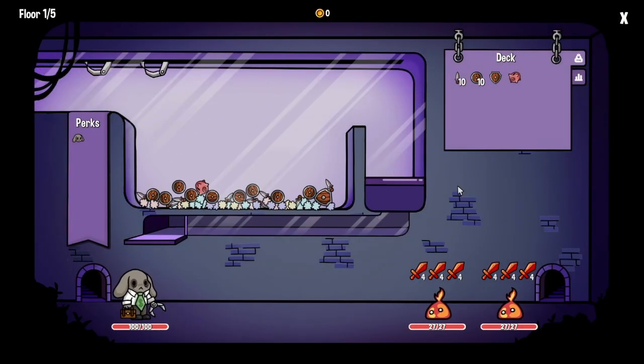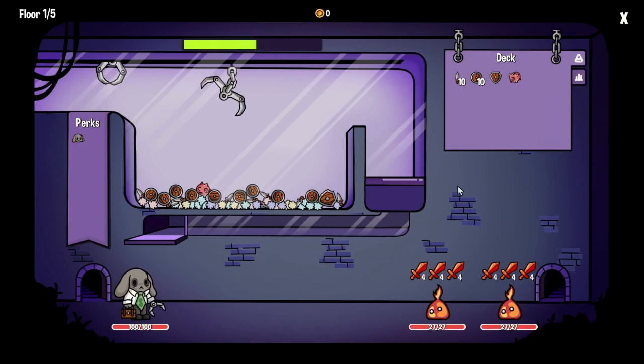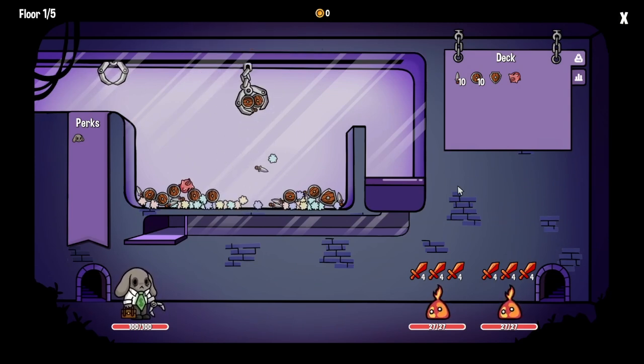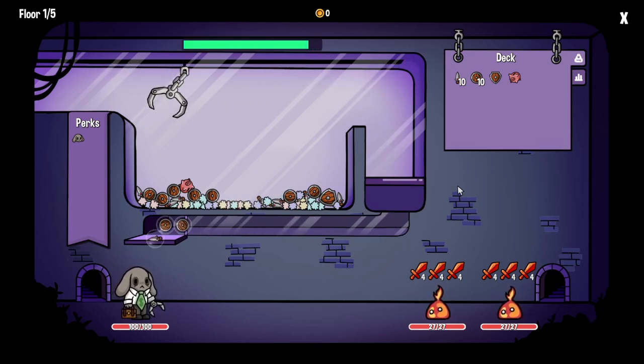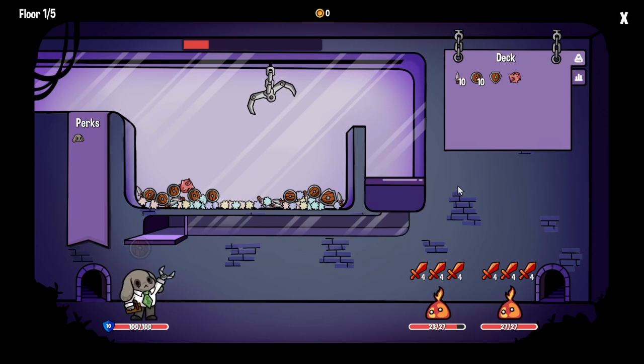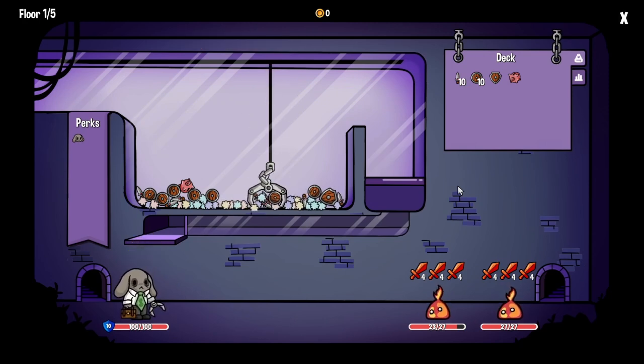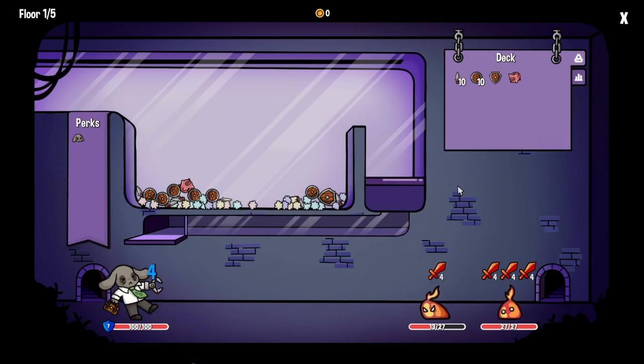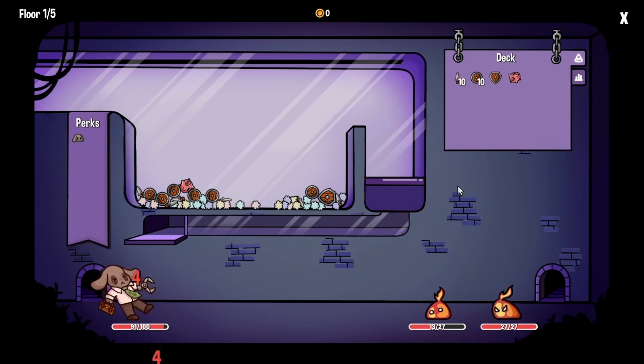So first round, we have three seconds to position the claw and then it will drop at the end of those three seconds. The next grab I want that shield and three daggers - or shield and two daggers, that'll do. I'll take it, so I'm going to end up taking about nine damage. That's fine.